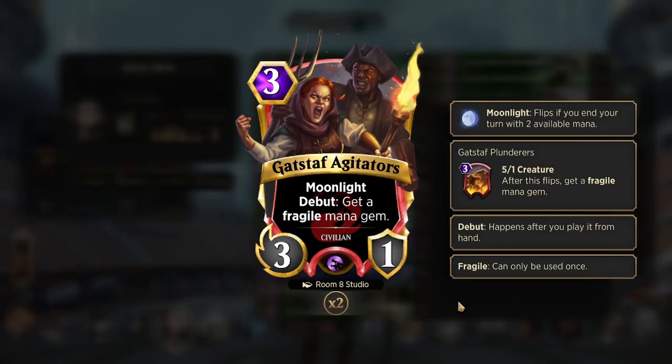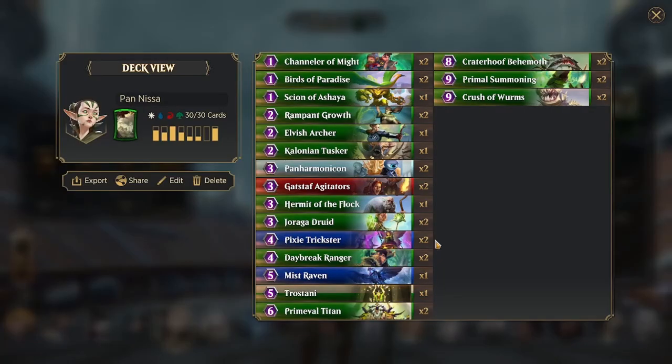Then we have Gadstaff Agitators, who's a 3-1 for 3 and gives you a mana. If you have 2 at the end of your turn, then it will flip and give you another mana. Very strong card — I potentially believe that it does deserve a nerf, specifically because of the way it interacts with Nyssa, where it winds up letting you drop stuff super early, such as a turn 5 Critter Behemoth or turn 6 Crush Worms.